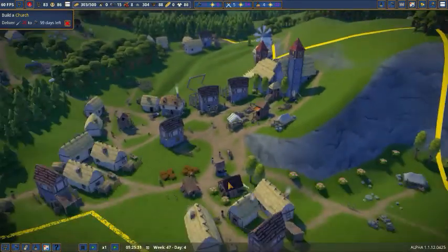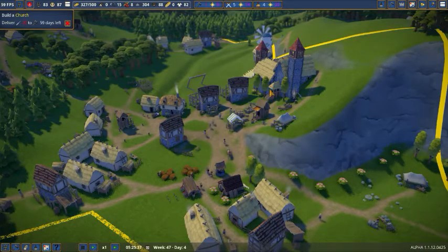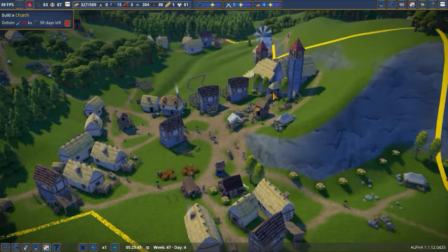I don't have a sawmill there for some reason. Mine's down here just because I didn't know better. So once you build them, they'll go out and they'll grab the wood and they'll come and they'll make planks. Planks are very useful and you're going to need a lot of them. Trust me, you're going to need a lot of them.